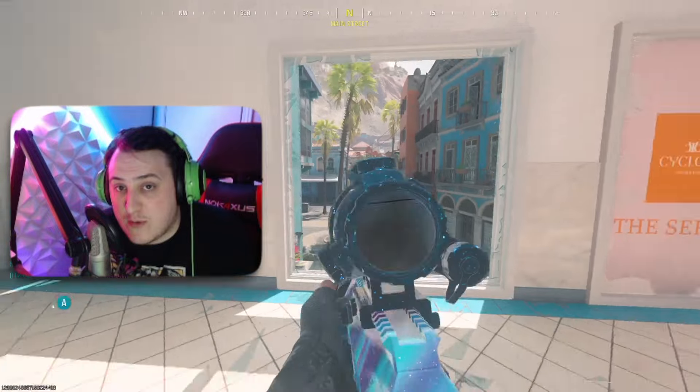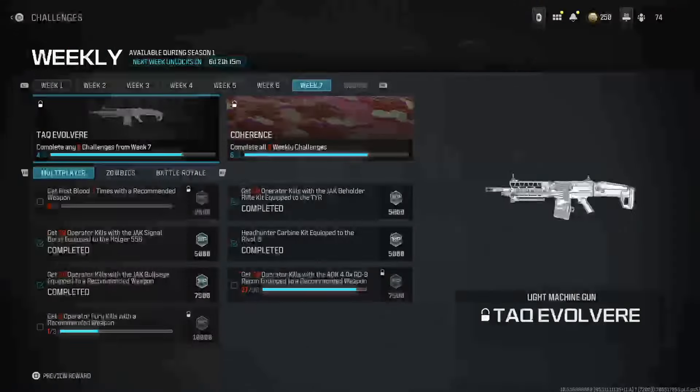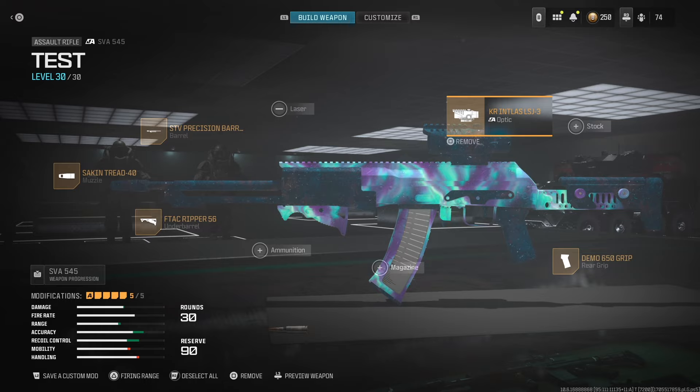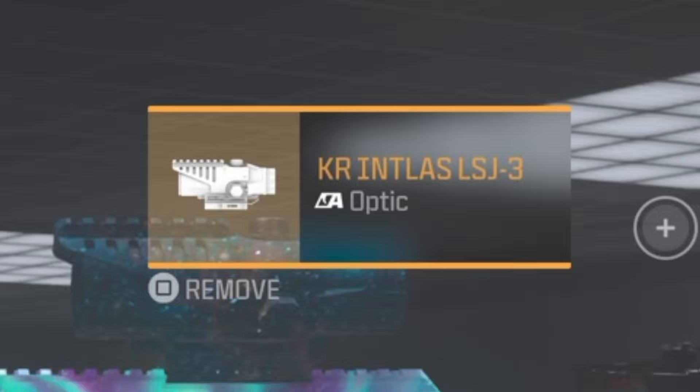For some reason they put the wrong site in the actual Week 7 challenges — that's not the right site, that's not what you're supposed to use. The site you're actually supposed to use is called the KR Intelis LSJ-3. For some reason they put the wrong site in the challenge. This is the site you're supposed to use — I think you unlock it around Week 4. Get around 20 kills with this site and you unlock the new tac LMG.